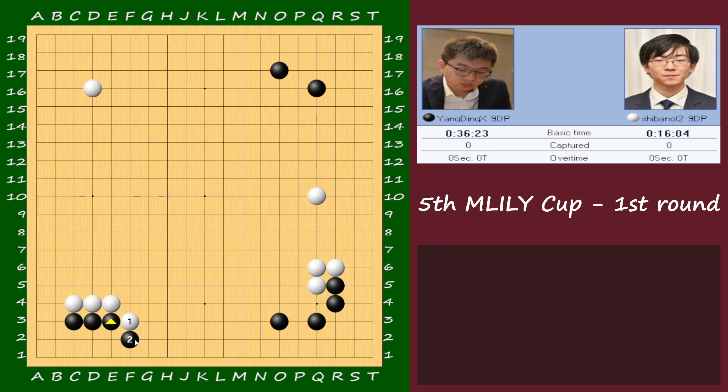It's usually you get this and this, but I'm not sure — if you play here, maybe with this, bottom right there is a chance for black too.